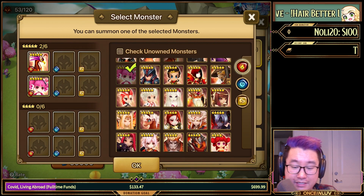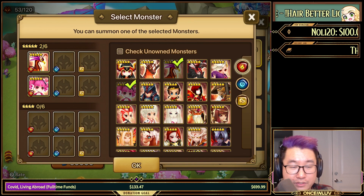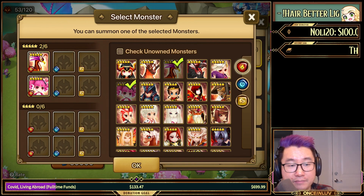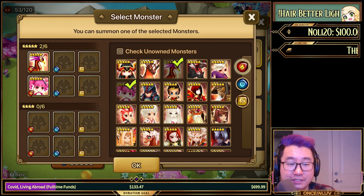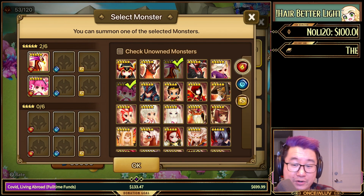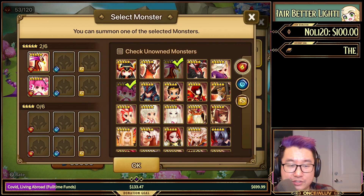Maybe you might want Vela Jewel for the immunity, but I don't think it's as important as the Rica or the Perna. Perna is really good in guild wars and siege for offense, okay on defense, very good for rift dungeons, and honestly just a fairly nice unit to have and play around with.